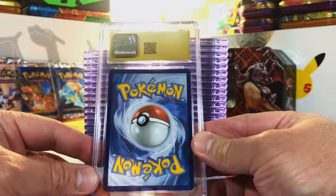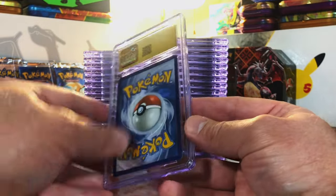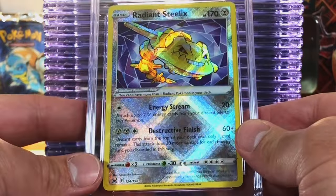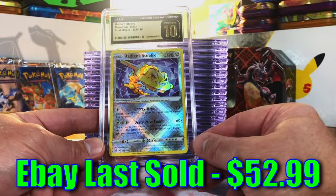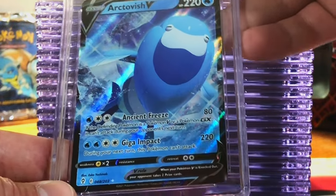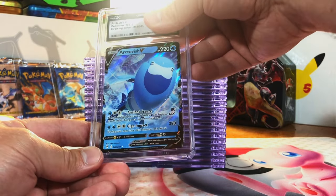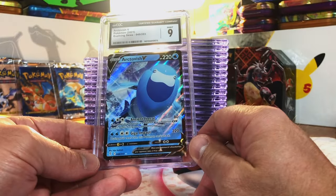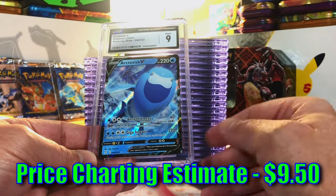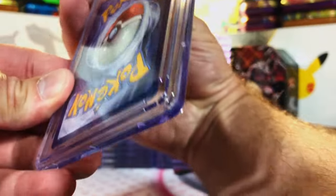Our first Pristine 10 — let's flip it and see what it is. It's the Radiant Steelix — a nice Pristine 10! Arctivish V from Evolving Skies — it's Evolving Skies, so this could be a 9.5 or a 10. Mint 9 — I'll take it. It's a random Pokémon but why not. Now we're getting into all our Holos and hits.